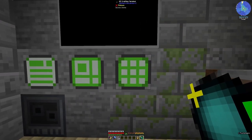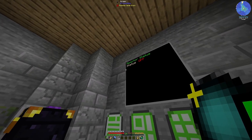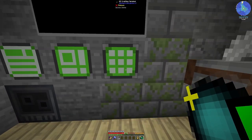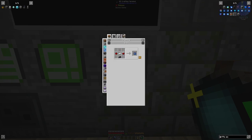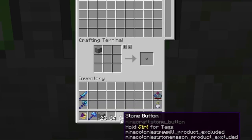While we're letting the ores come in, quick little side project. I want to get this set up so I can see that my fuel processing is on and I can turn it on and off from here. For that, we need to use RF Tools screen modules - button screen modules. And I need some buttons, which is not going to be too hard to make.